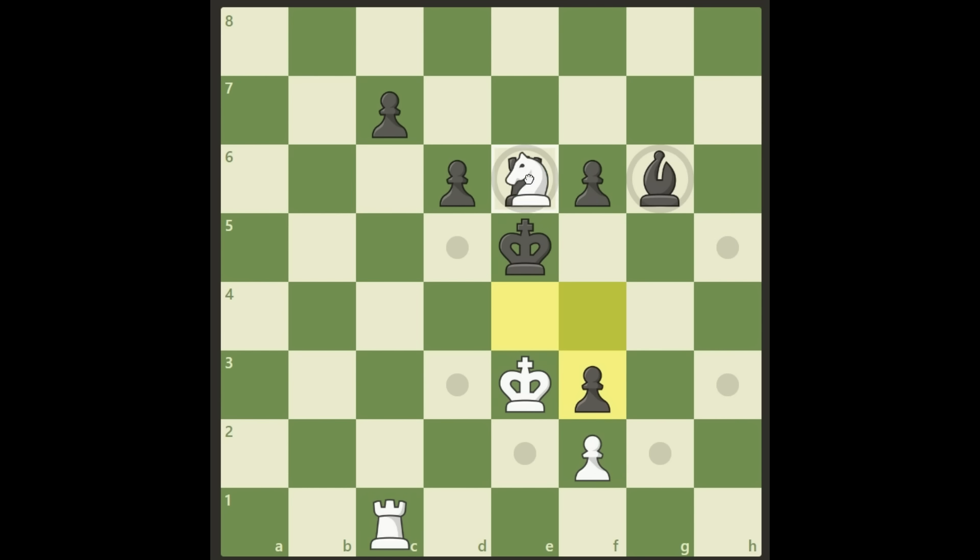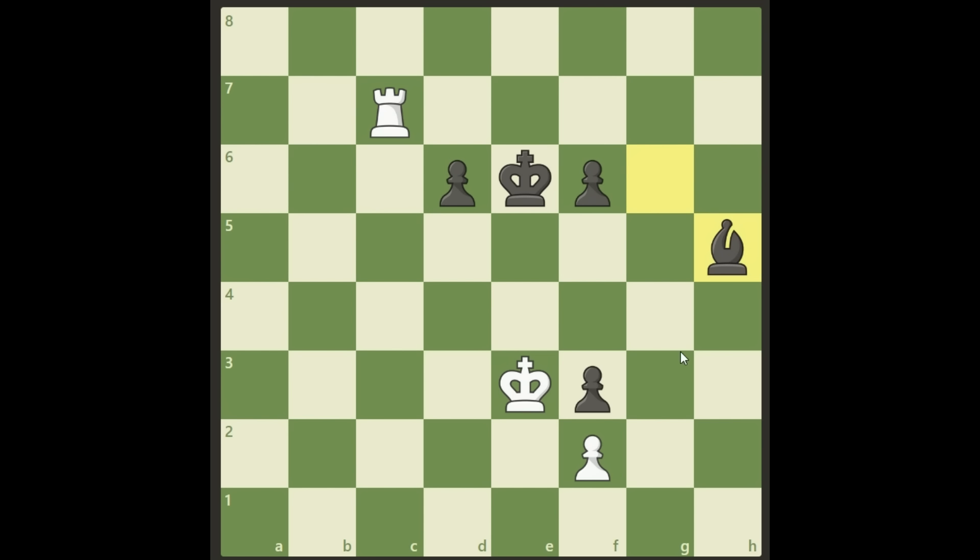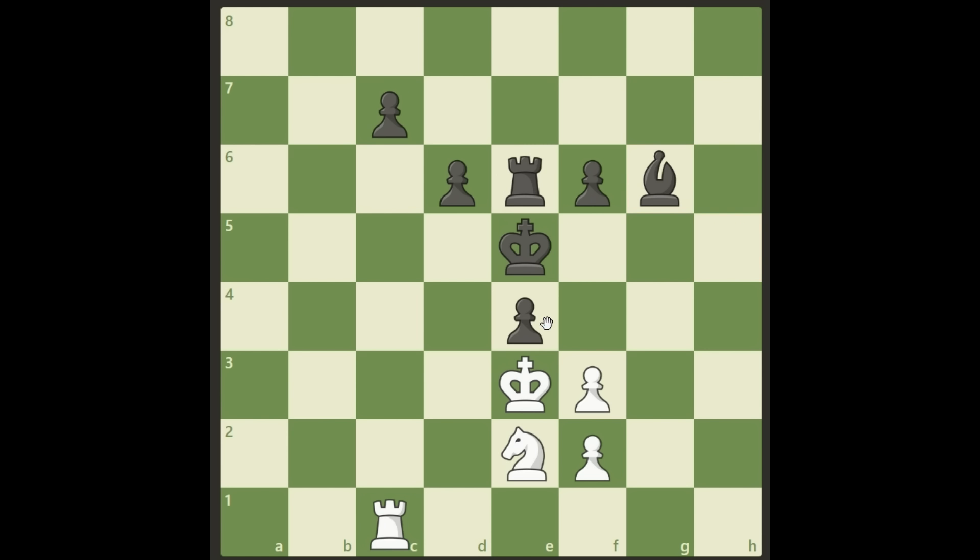What if we take this rook? Well, black will just take back, we get the pawn, and black moves his bishop to protect the f-pawn. Now it's only rook and a pawn against bishop and three pawns — this is going to be a draw, this is not winning for white. So it's not the solution for this puzzle anyway.